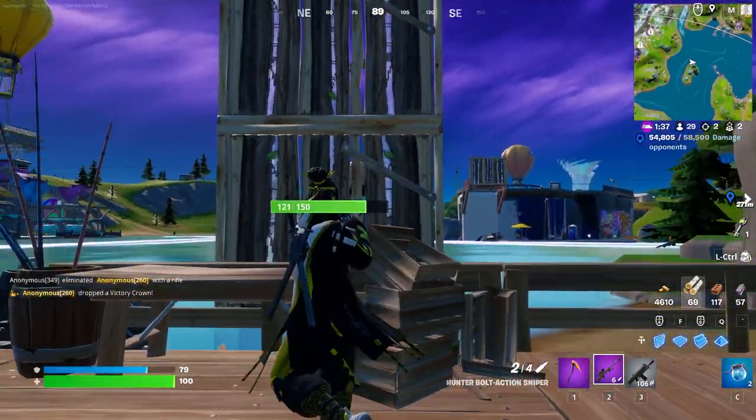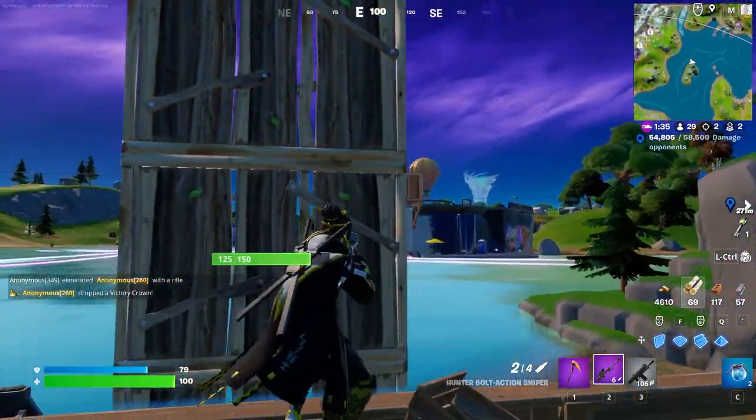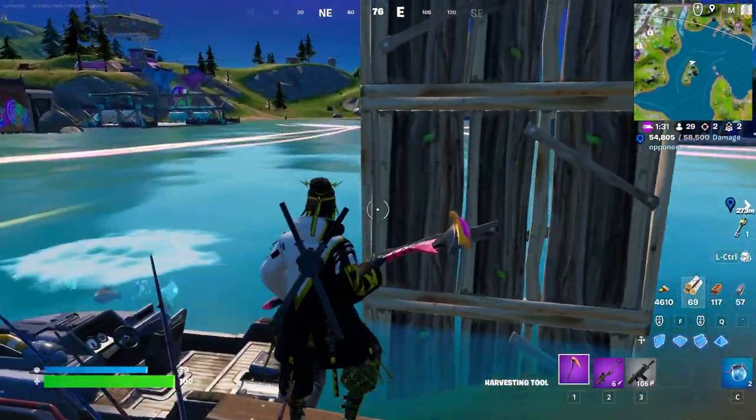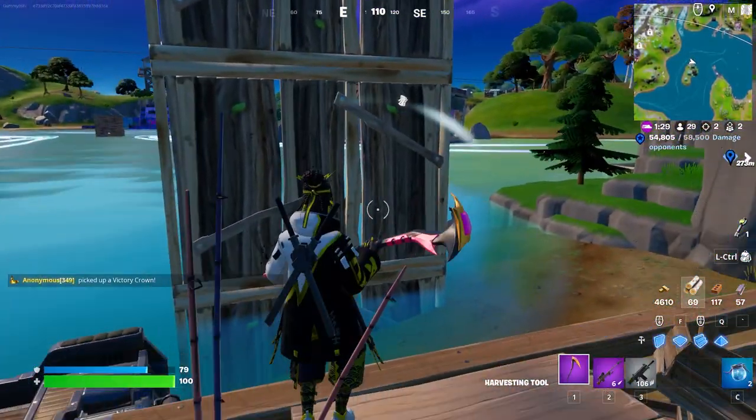What you're going to want to do is go ahead and drop down to the very top of this island at Loot Lake, because it's got everything you could possibly need. As you guys can see right here, there's a boat spawn on this pier.